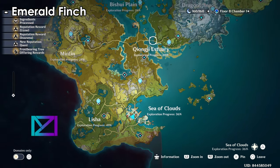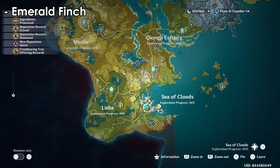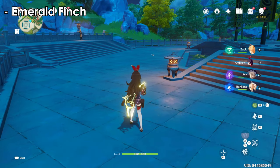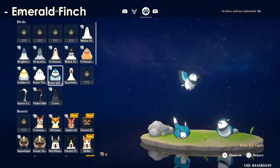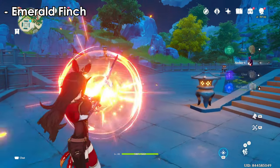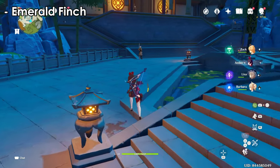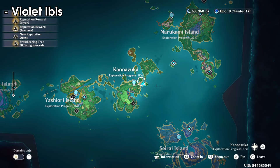The emerald finch — there's a bunch in this location near these mountains. Where I'm standing you'll find like two right in front of you, and another one just ahead. They are blue finches, clearly visible. There's almost two here you can capture and a third one close by. If you follow these you'll be able to get all of them without much difficulty.